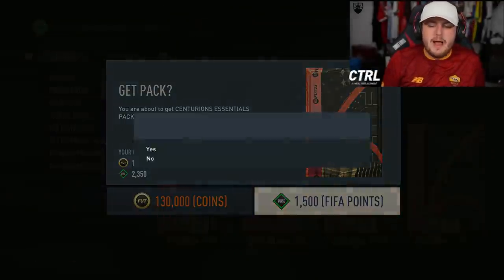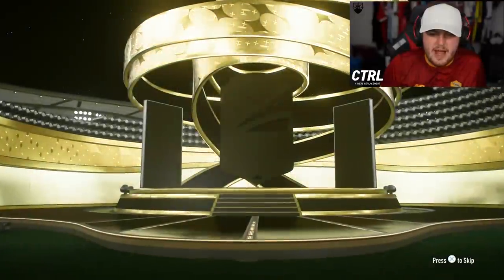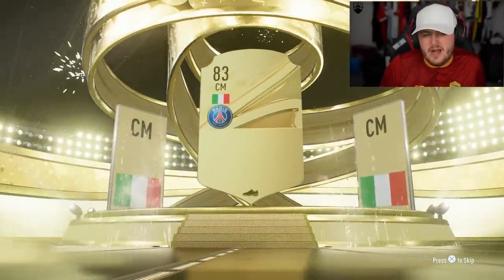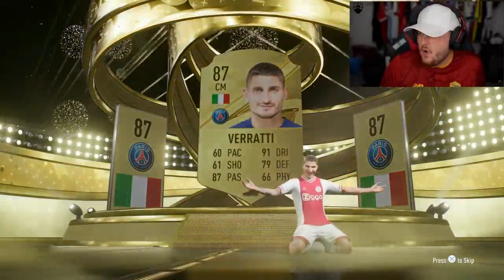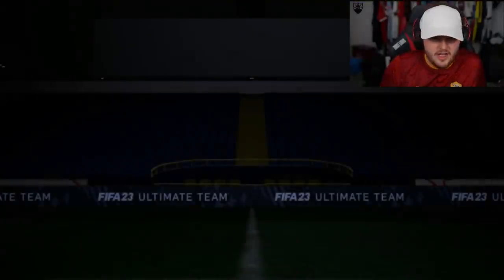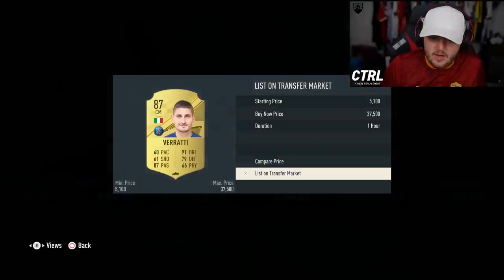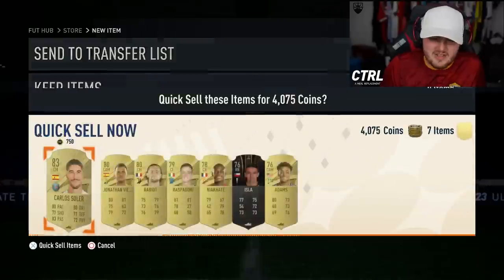We have the Essentials pack now — Hubendish has been submitted. Essentials pack, will we get a second Centurion? It's gonna be Verati — 87 Verati. Another Centurion dangler on the account we don't care about. Not great, but I'll list up Verati — it is what it is.